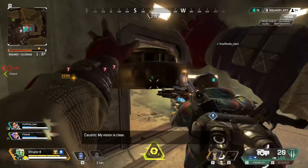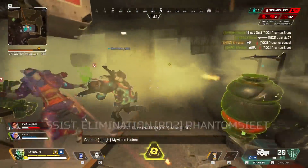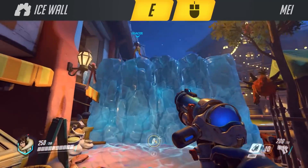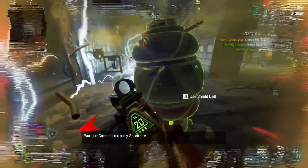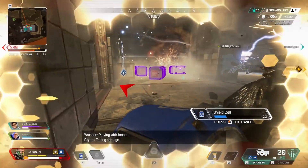So how would the Cryo Grenade work? Your first impression I'm sure would be that it's the opposite of a Thermite, so instead of creating a horizontal wall of flame, it would create a horizontal wall of ice, like Mei from Overwatch. Now I don't think it would be like this, for two reasons. One, you can completely bone someone with only one or two grenades by blocking off access points or ziplines. Every other ordnance in the game allows you to pass through it and probably take some damage while doing so, but you can escape.